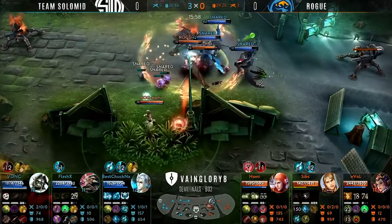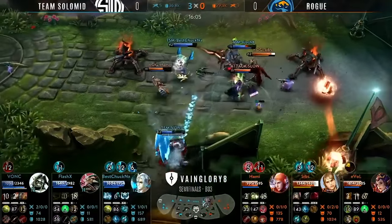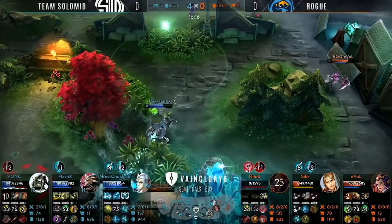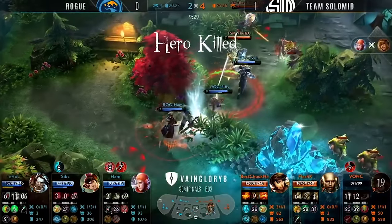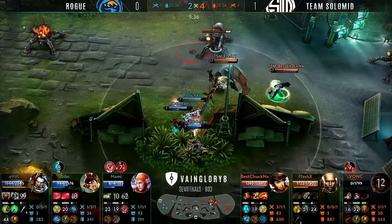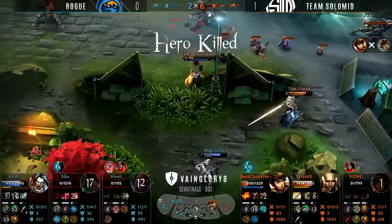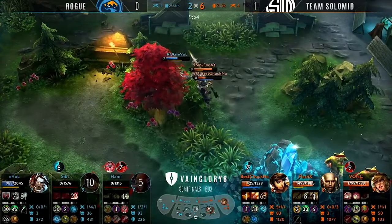The Githian Wall blocking Koshka's ultimate is one of those abilities you should be looking to block where possible. Now look at Von C on the Glaive — he's actually trying to peel for the Adagio, but finds an opportunity to be aggressive with his Afterburn, knocking the Vox into the Gift of Fire range, making it very easy for Best Chuck NA to burst him down. He then follows up with Aggression and takes out Sibs on this Blackfeather as well — another nice combo between Aggression and Defense.